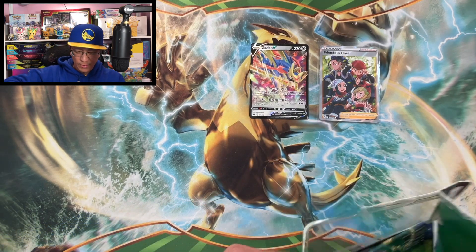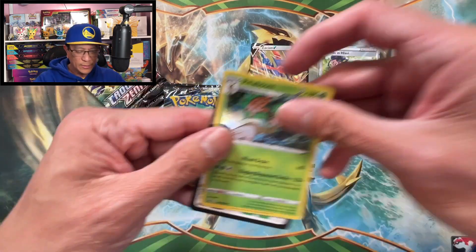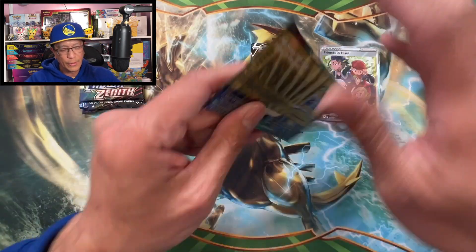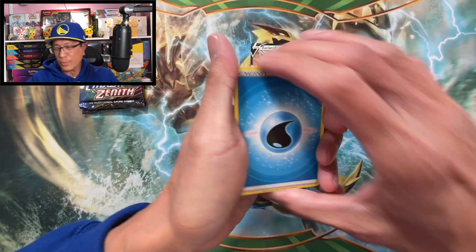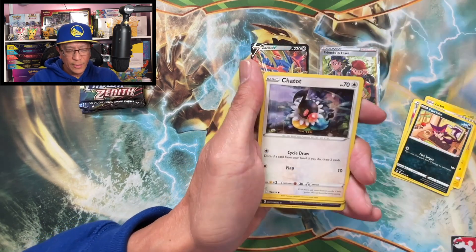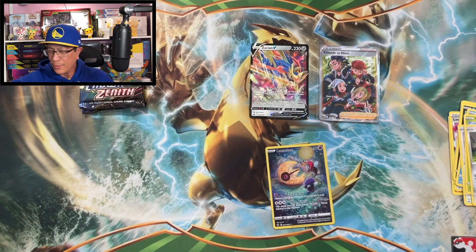Let's get more hits! There's the pin — toss that — there's the code, good luck. Scarlet and Violet — Luxio, Purrloin, love this, Chatot, Yanma, Phanpy — gallery — and a Wailord holo. Okay, another hit!